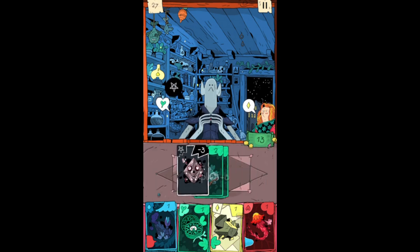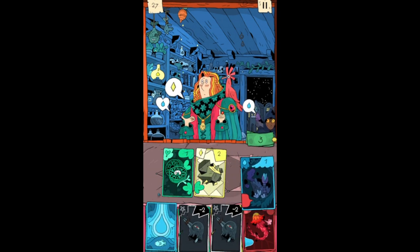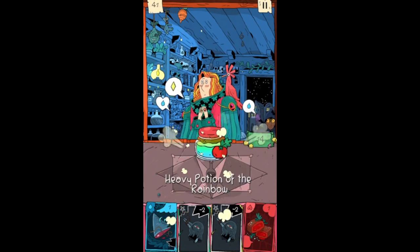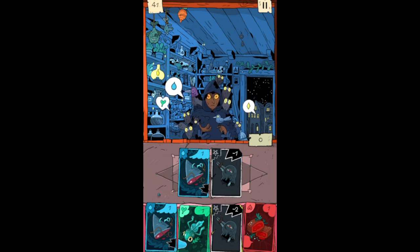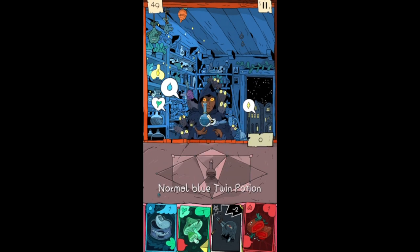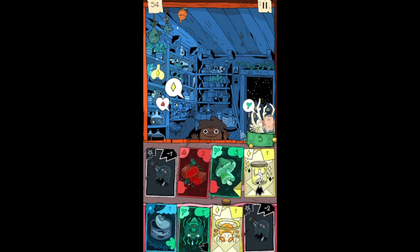It gave us the cursed one right off the top — sometimes it doesn't give me the cursed one. This gentleman needs blue and green; there are some extra points, see if we can get in there. Nice little twin potion. Get that curse knocked down to a negative one instead of two.